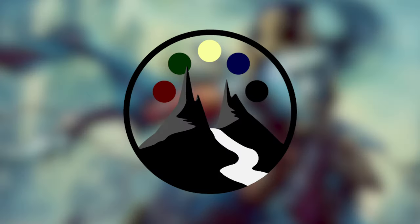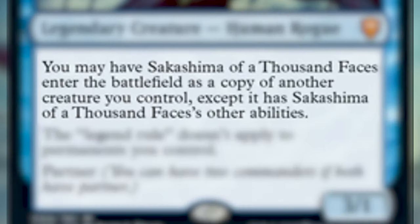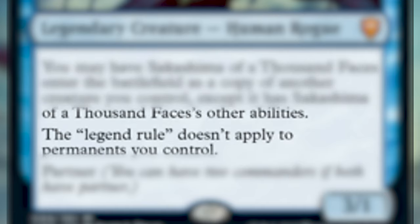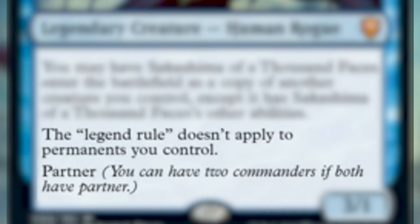Today I could not be more excited than to show you the build for Sakashima of a Thousand Faces. Sakashima of a Thousand Faces is 3 and a blue for a 3/1 legendary creature human rogue. You may have Sakashima enter the battlefield as a copy of another creature you control, except it has Sakashima's other abilities. The legend rule doesn't apply to permanents you control, and he also has partner.